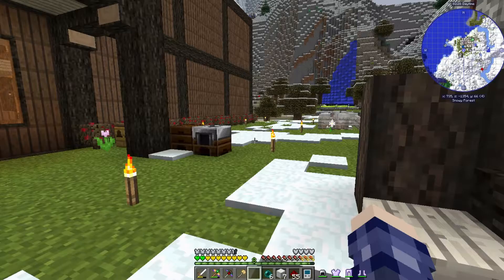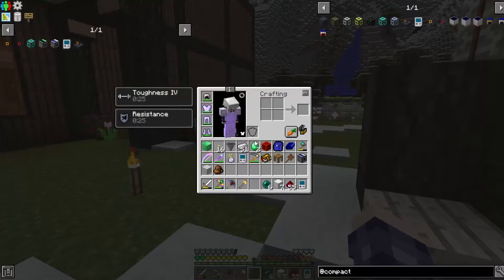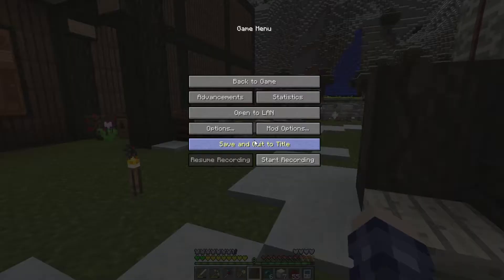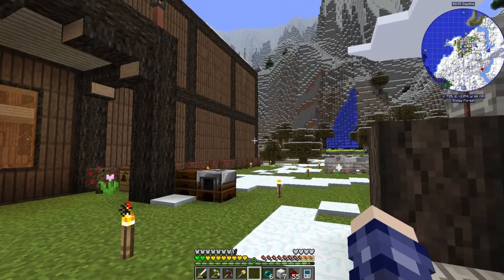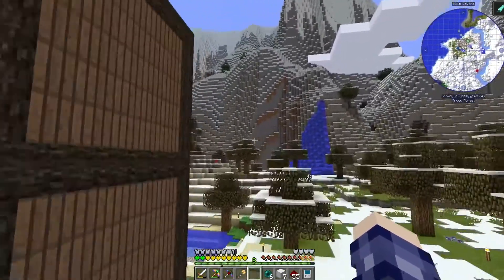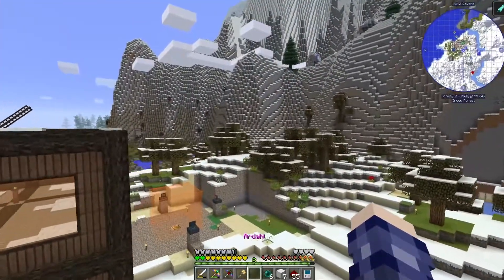I did some enchanting between episodes and got Multi-Jump 2 on my boots, which is the form of flight I actually prefer. See — I fall, I slow fall, and you can just keep jumping up into the air.